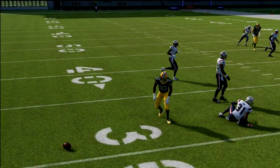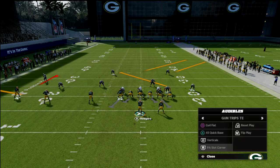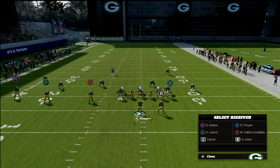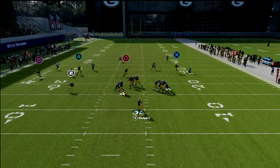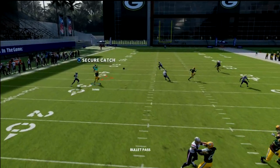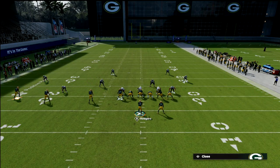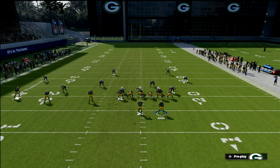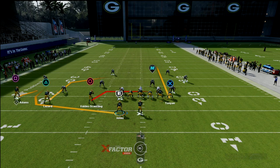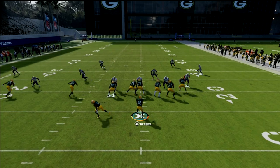You can also put that outside receiver on a whip instead of the out if you prefer — he'll sit on the sideline, which I like in certain situations. But if they're not playing flats, you see how good the running back route is. The running back wheel route is probably the most overpowered route in Madden 22, especially when you run it out of a quad set, because match coverage can't really work against this formation. Vertical hooks also aren't going to be super effective because you have this post and drag to pull them.